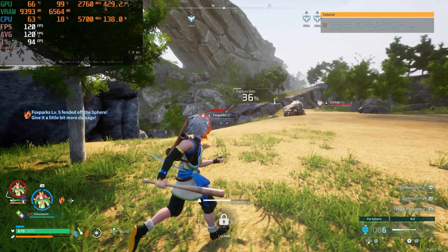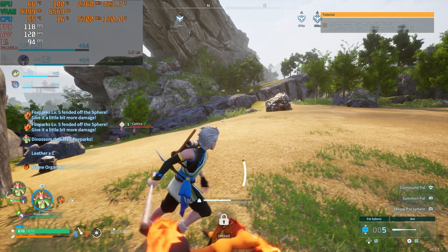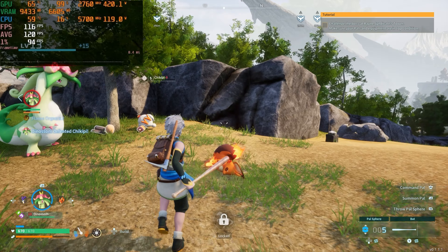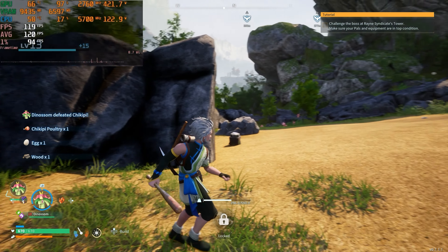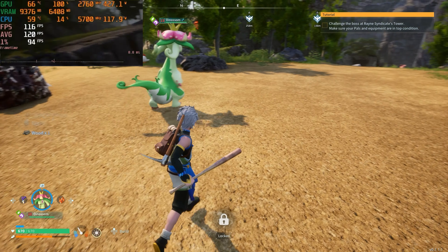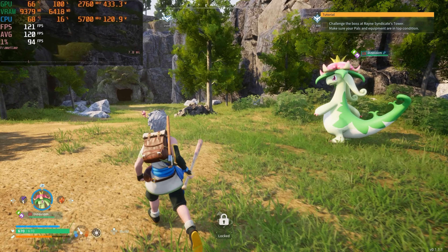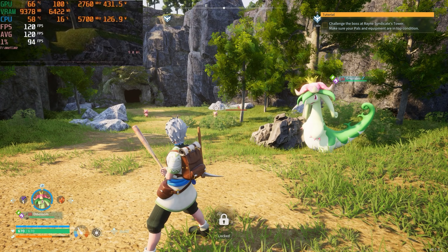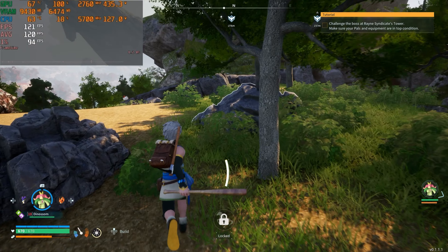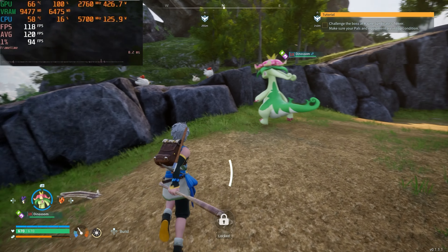Looking at the 4090 system — 14700K, DDR5 memory at 7000 MHz — we are averaging 120 FPS at native 4K with everything maxed out, no upscaling of any kind. Our 1% lows are around 94 FPS and the active frame rate is mostly around 120 with occasional dips to 117–118. The 14700K is running noticeably hotter than the 5800X 3D, hovering in the 60s to 70s, and the 4090 runs about 8–9 degrees cooler than the 3070 was. At native 4K with everything maxed, VRAM utilization is about 6.5 gigabytes with an allocation of around 9.4 gigabytes.